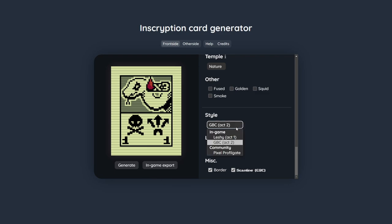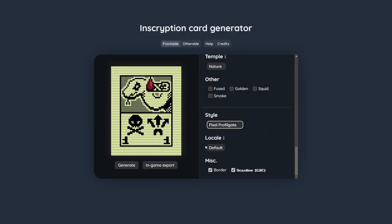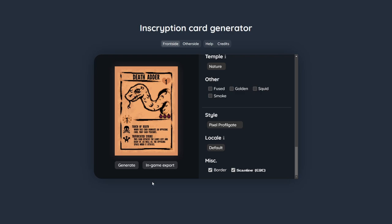You might have noticed the last style option: Pixel Profligate. Pixel redrew almost all creatures in his own style. We collaborated and I put all his assets into the generator. Thanks, Pixel!